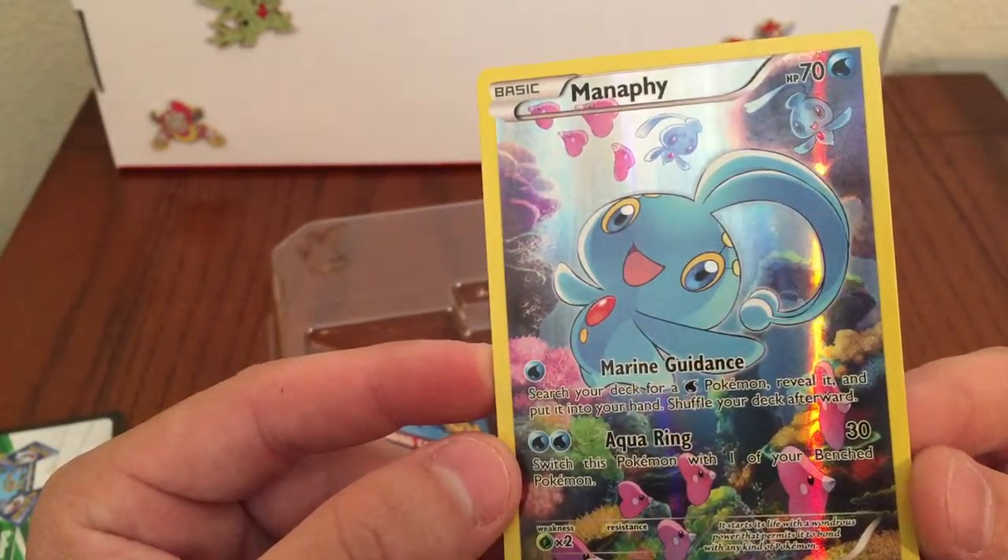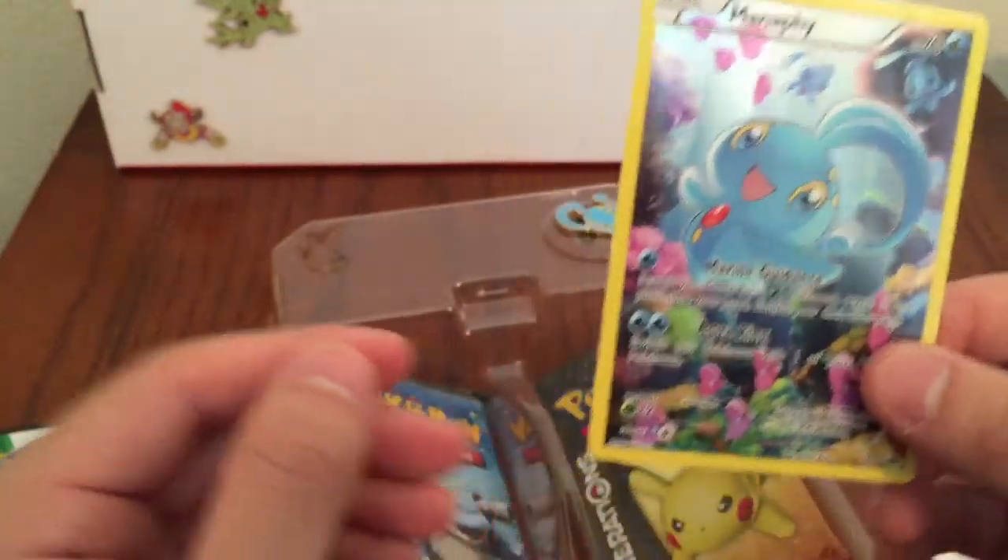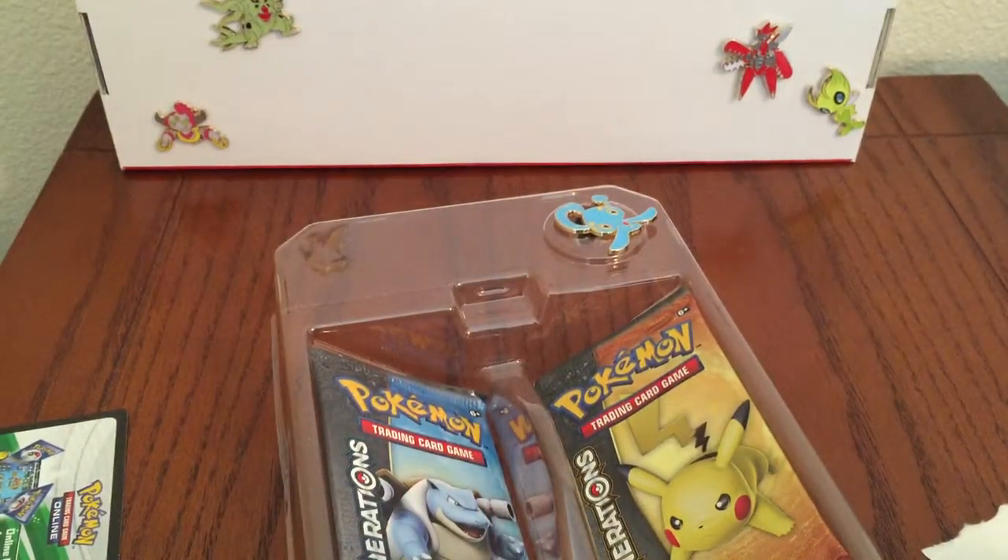Look at the other Manaphies in the back — maybe those are Phiones. I think Phiones and the Love Discs under the sea. That's a really nice card.